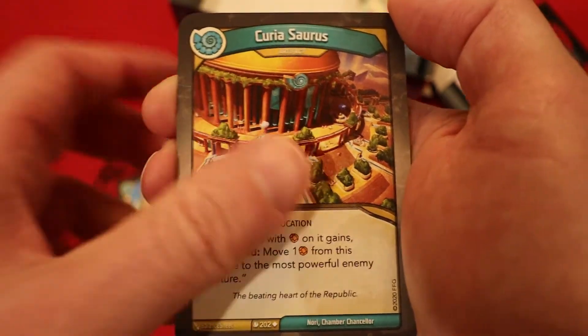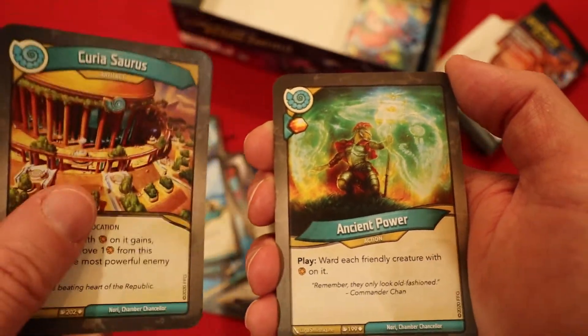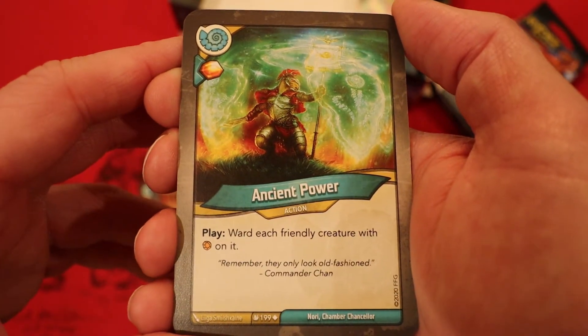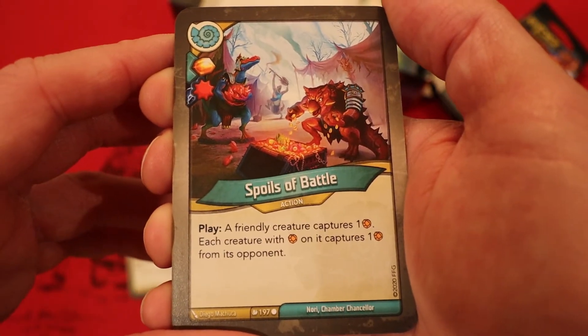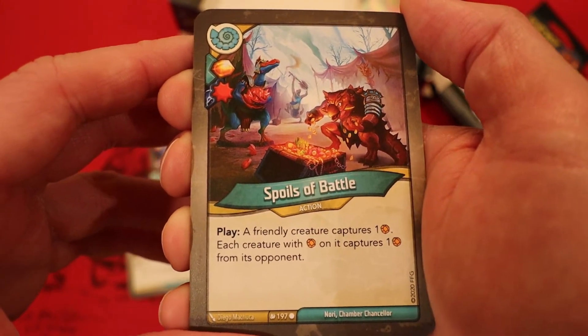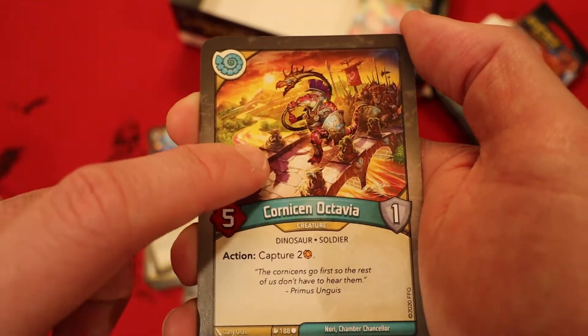Humble with amber and a damage pip: exhaust a creature; if you do, move three amber from that creature to the common supply. Curiosaurus is an artifact — each creature with amber on it gains: destroyed, move one amber from this creature to the most powerful enemy creature. Really cool card — I love the game it makes you and your opponent play, constantly going back and forth. This could also be pretty good with Humble. Ancient Power — amber whenever you play it: ward each friendly creature with amber on it. That's really good with the Curiosaurus. Spoils of Battle — amber with a damage pip: a friendly creature captures an amber; each creature with amber on it captures one amber from its opponent.